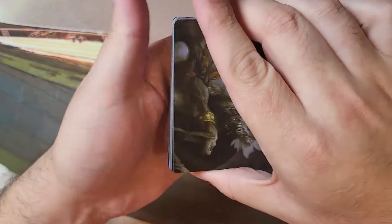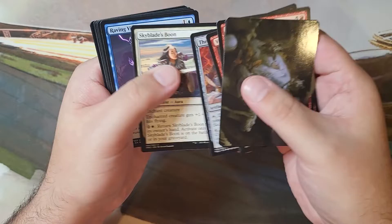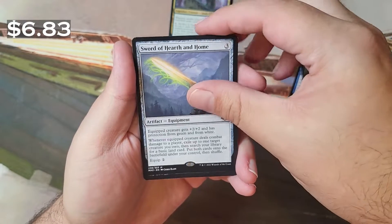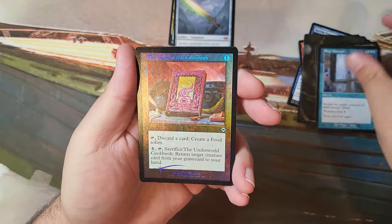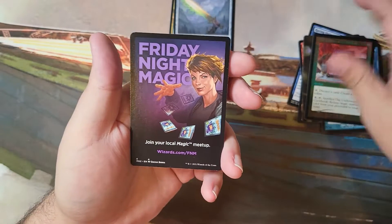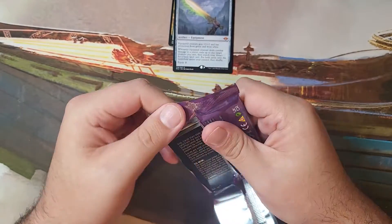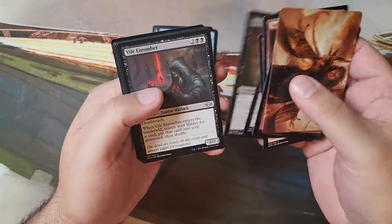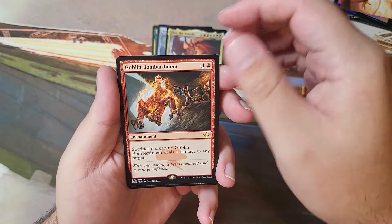Once again, you've got to remember this is a premium product — it costs more than your standard release. You get some pretty good stuff in here sometimes, but this time it was a little iffy. Lonus — really fun commander to run. Sword of Hearth and Home is not a bad card at all. Underworld Cookbook in that retro foil. Timeless Witness — another good card. Piru. Goblin Bombardment is a classic.